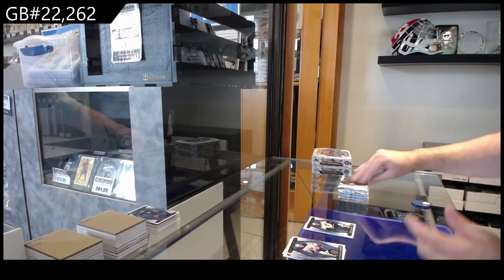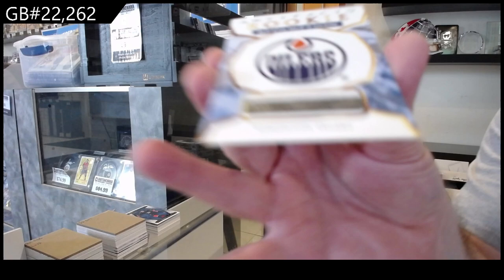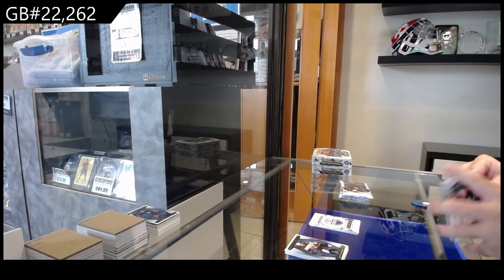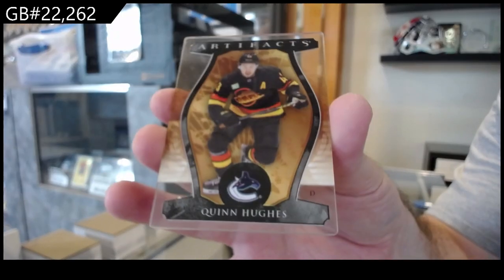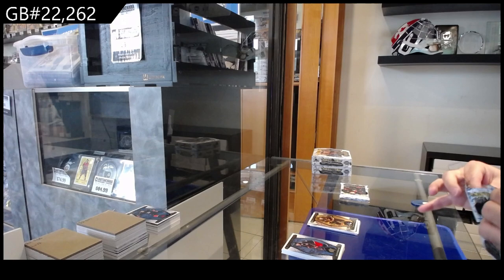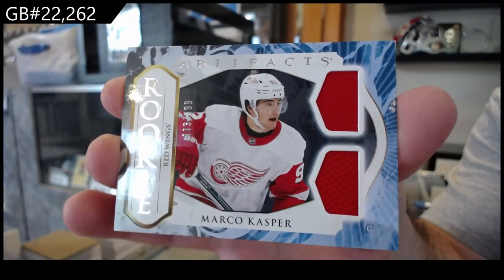Numbered to 99 for the Blues of Kairu. Another rookie redemption in this box — Edmonton Oilers — so two rookie redemptions. We've got a Plexi base of Quinn Hughes. Dual horizontal rookie jersey for the Red Wings of Casper, numbered to 3.99.